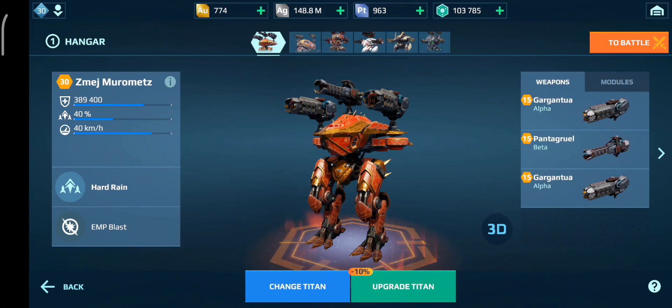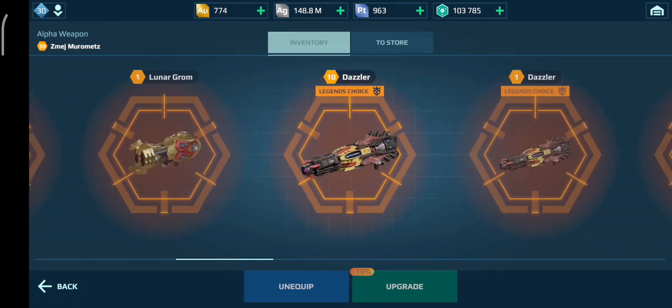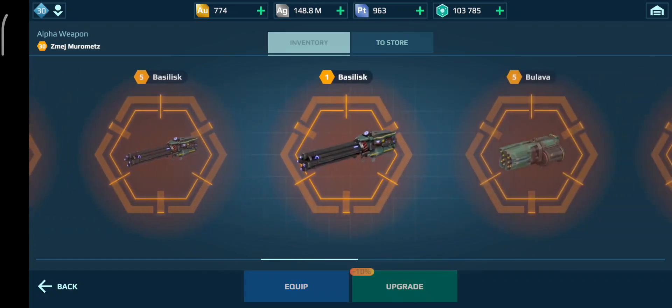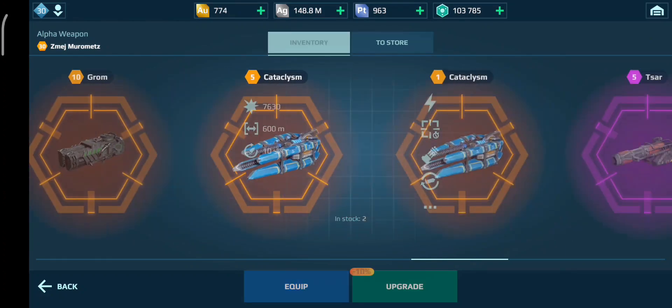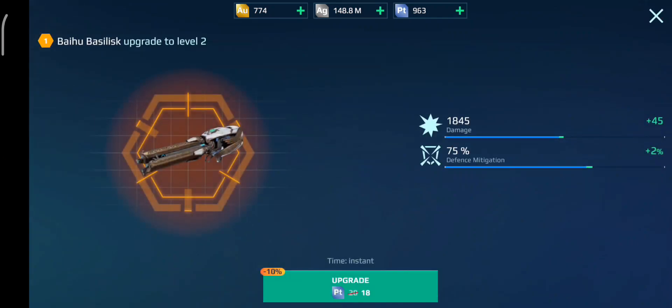We only have 963 platinum left guys. We need to do another Dazzler because I only have one at level 10. Basilisk crate is such a good build — I actually might level my Basilisks. I'm definitely doing that. The Baihu Basilisk at last is getting leveled. This has been in my inventory for so long. I'm only going to get it to level 10. Oh, that barely used any Platinum at all — that's actually crazy.